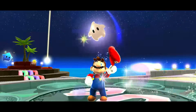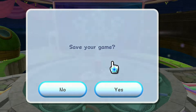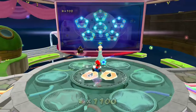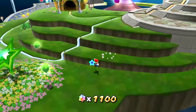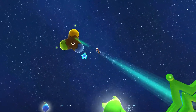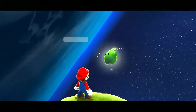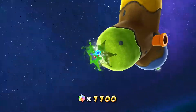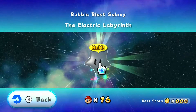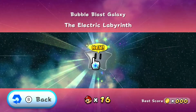The second one we're going to be attempting is Bubble Blast. Galaxy complete, high score updated - we've already seen this a thousand times. Let's go on ahead and wander on over. These Toads are harassing me - I forget how often they try and talk to you. So, let's go on over to Bubble Blast. Want to go to the Bubble Blast Galaxy? I should assume so. This one, as we go in, utilizes bubbles. And I'm sure you know how I did in the Bubble Breeze Galaxy. Bubble Blast Galaxy - the Electric Labyrinth. Let's go.